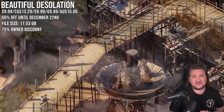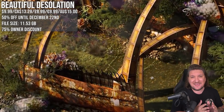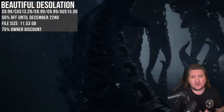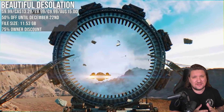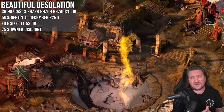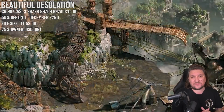Beautiful Desolation is next with 50% off — seriously unique, a post-apocalyptic African sci-fi adventure, and I loved the story. You're thrown into this dangerous futuristic world after an accident, and the old-school pre-rendered cutscenes are incredible. Don't expect something like old-school Fallout though — think more adventure and exploration, borderline point-and-click. Watch a few reviews first to see if it's going to be one for you.